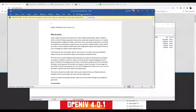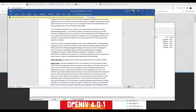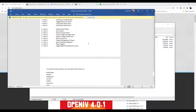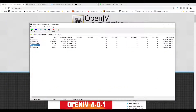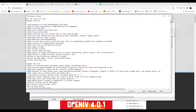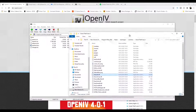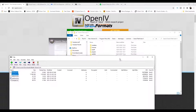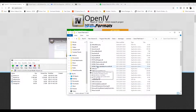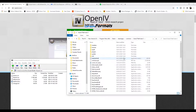While OpenIV is doing its thing, we'll open up the Simple Trainer. There's a readme file — open it and it tells you all the options: vehicle options, ped spawn, mission spawn, model spawn, teleport, and keybinds you can change. All we need to do is grab the two trainer files and drag them into the GTA 5 folder. There we go — Simple Trainer is now installed.